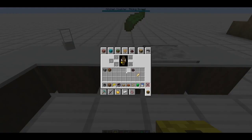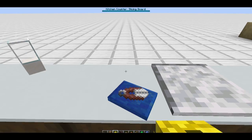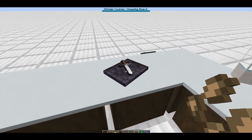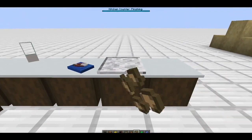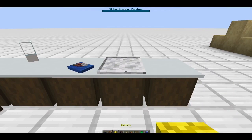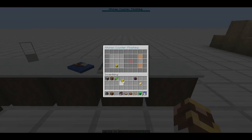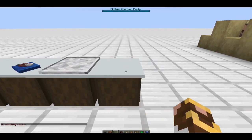Here we have the blender - there's my blended banana. This one over here is the chopper, using a knife to chop it. Then we've got the slicer. Next we have the finishing counter - I don't think you can finish a banana. And of course another countertop.